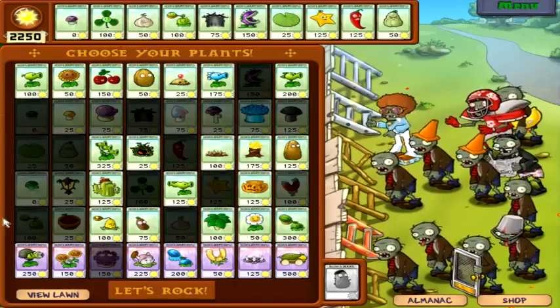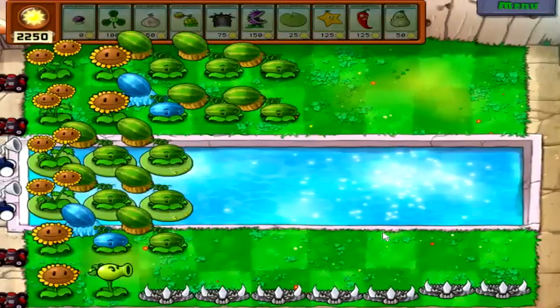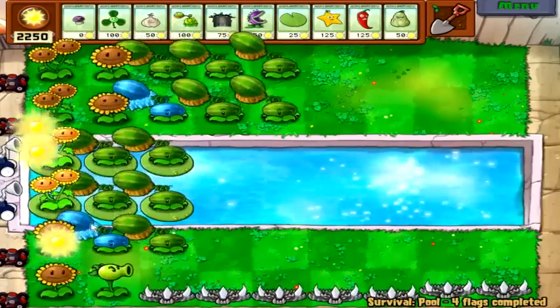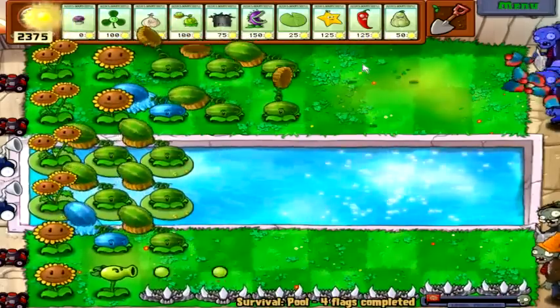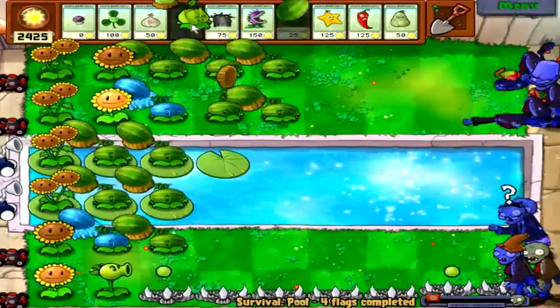Okay, where's the arrow? There we go — we got squash, we got lily pads, we got graviers. That's gonna do a lot of good. It's too bad I don't have coffee beans — I could put some puff shrooms out and bring them to life. I guess we'll put this out — what else are you gonna do?